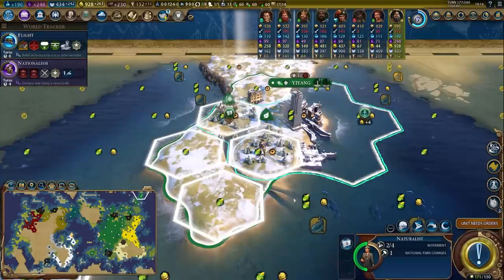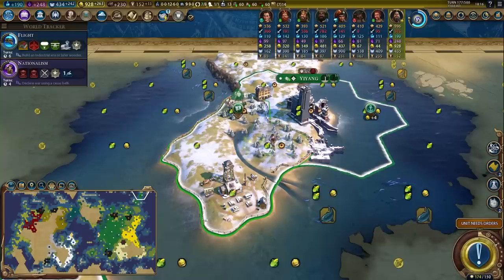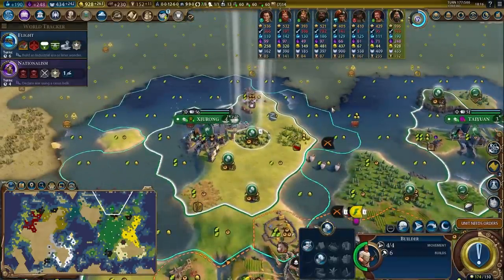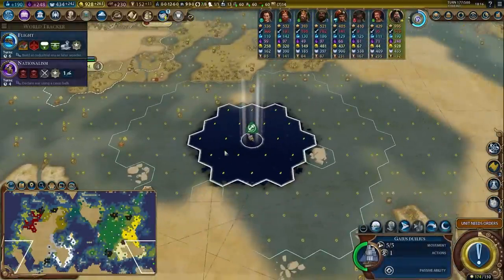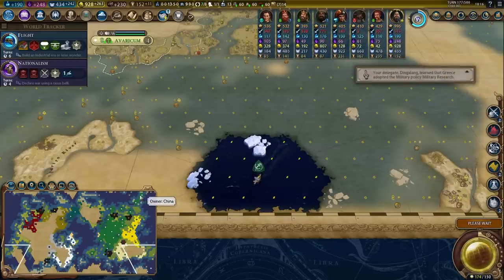Cool thing about national parks is you can actually plant woods in national parks, but you can't harvest bonus resources. So make sure you get rid of your bonus resources before you — actually, I totally planted both of my national parks before I meant to. I was so excited to explain the mechanics of national parks that I completely screwed myself out of getting optimal era score. Sometimes you get excited and you jump the gun, you know?